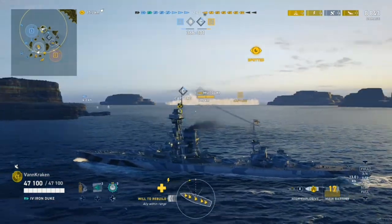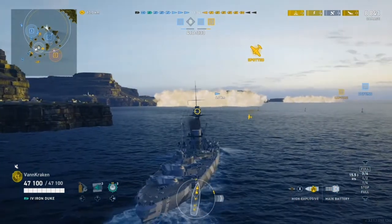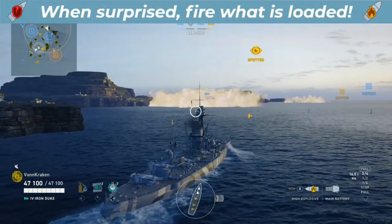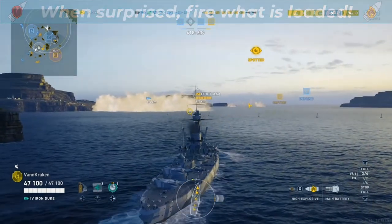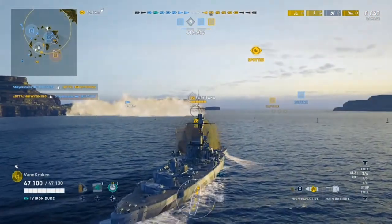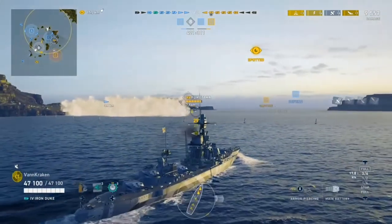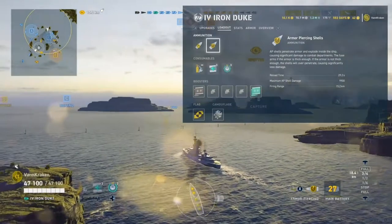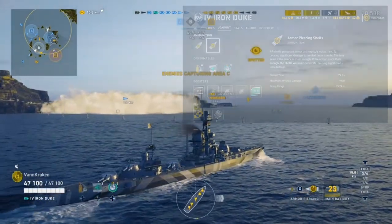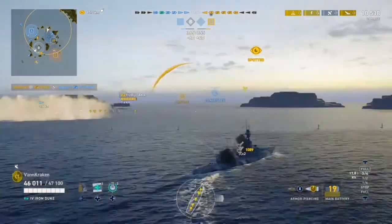Next up, as we spot a Japanese cruiser coming out of smoke at close range, we highlight our second tactical point: it often makes sense to fire whatever shell type is loaded, even if it's not the optimal choice, as we don't want to waste the chance to take out a target of opportunity. In this case, with a full broadside Furataka at 8 kilometers, I'd probably prefer armor piercing to get a chance for big citadel hits and possibly a dev strike. But high explosive is already loaded, so we go with that first and get a decent bite of damage.